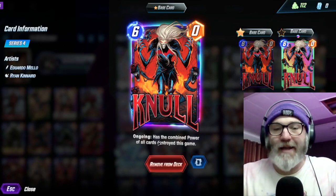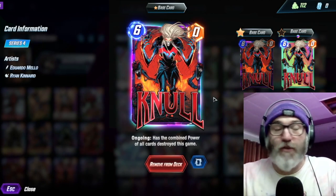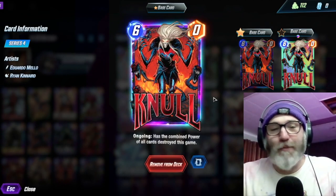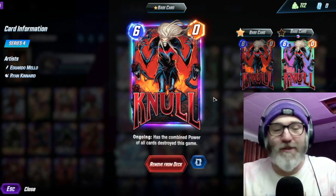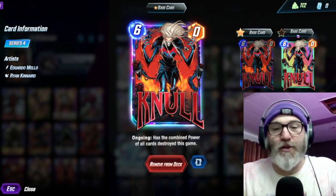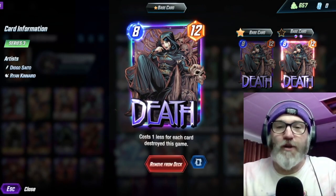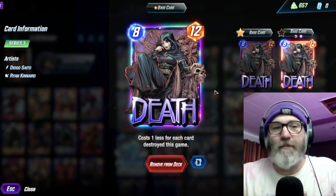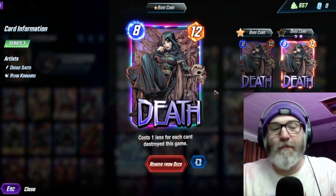We have Null — ongoing, has the combined power of all cards destroyed this game. This can get pretty big, especially because other people are also running Destroy. A lot of the time it comes down to where you're playing your Null versus where they're playing their Null — it becomes sort of like rock, paper, scissors. Ideally you want to have extra energy so on the final turn you can play Null out with Deadpool. And then of course we have Death — costs one less for each card destroyed this game. You're not always going to get this down to zero, especially if they counter your Destroy stuff, but most of the time she's going to be super cheap, ideally down to zero.